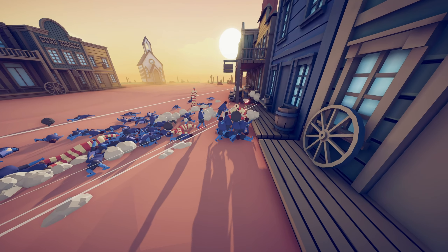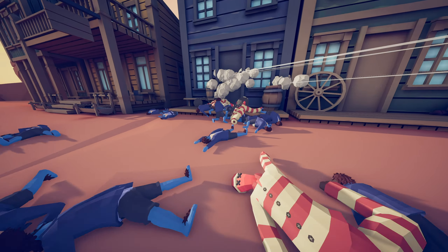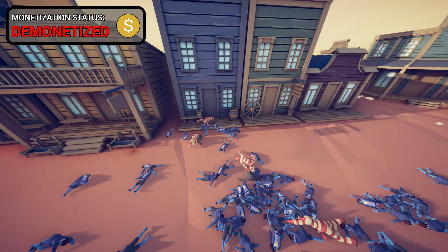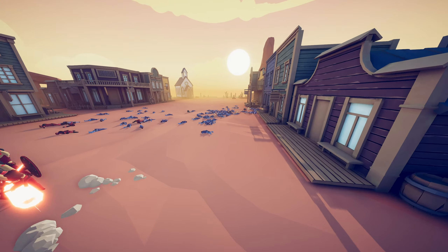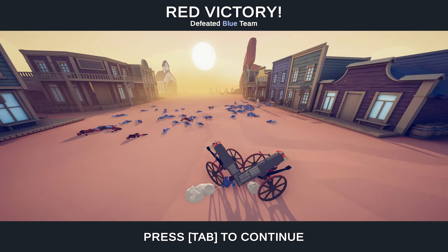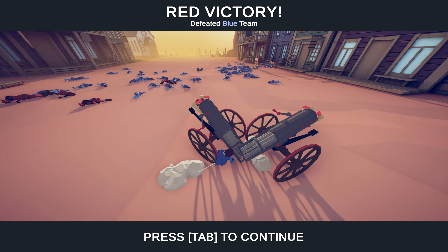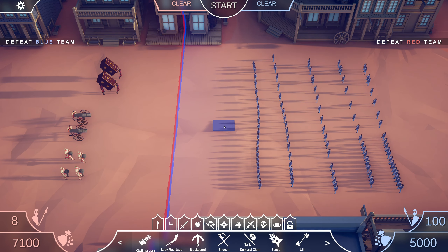The gatling guns from such a far distance with such a high fire rate are able to kill all these halflings, while the ball and chain distracts them. One halfling even made his way over to the gatling gun without getting killed — that's why they were shooting in random directions! But there we go — all 100 halflings down, thanks to all our new secret units in the Wild West update.